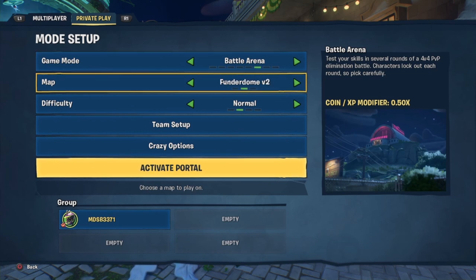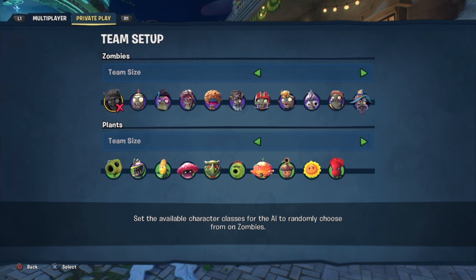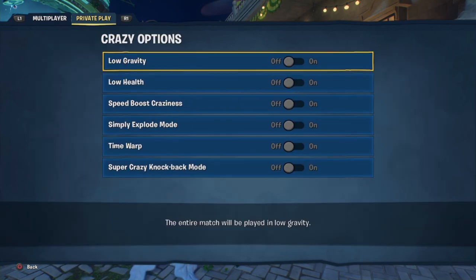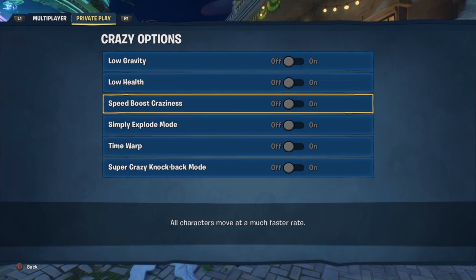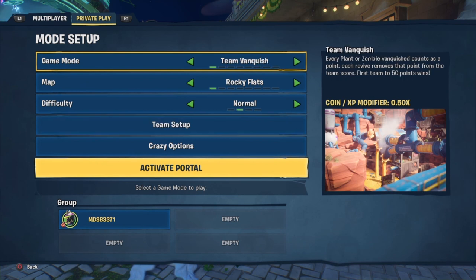I'm just curious to see what the Thunderdome looks like. I'm guessing it's the old map, and probably the new maps have the cheese, the water, or the ooze bouncy stuff. Going down to team setup, you can pick what you want. Clicking on it lets you set how many players. They also have all these options: low gravity, low health, speed boost, craziness, simply explode mode, time warp, and super crazy knockback mode.